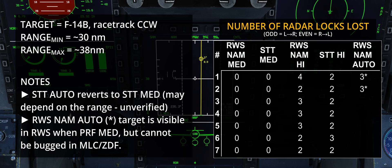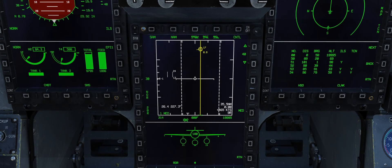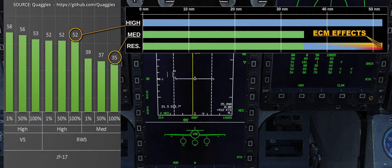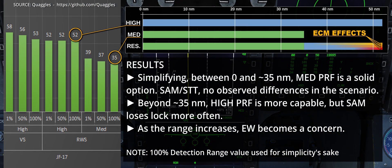Medium pulse repetition frequency is often considered an all-aspect radar mode and is more apt to track manoeuvring targets. However, as discussed in the previous video, high PRF and medium PRF have different detection ranges. It is in the range interval between the two that opting for STT may improve the tracking of a target. This is not always true, however, as an ECM-capable target located beyond burn-through range may react and break the lock anyway. Unfortunately, it comes down again to the stealth emphasis of DCS. At the end of the day, the pilot has to choose how to engage their target, but knowing the differences between STT and SAM is fundamental.